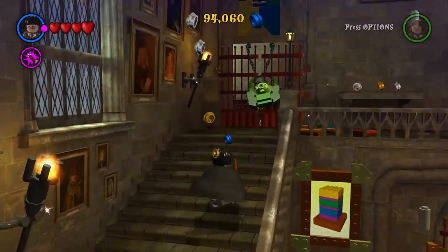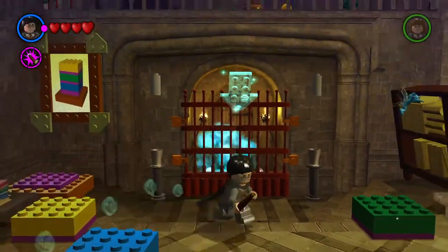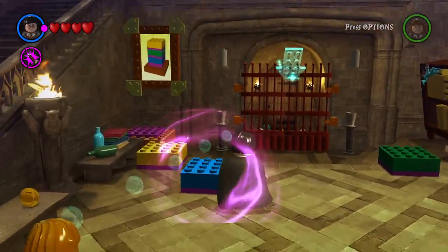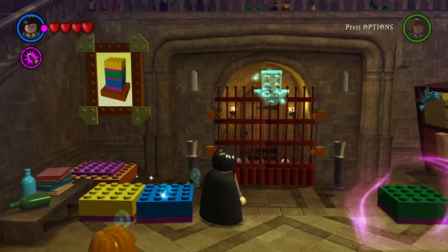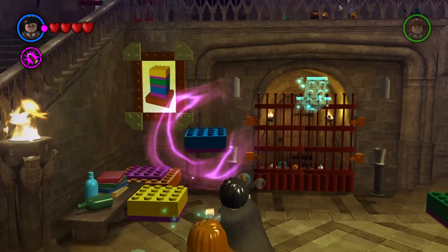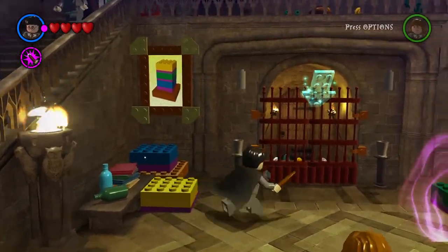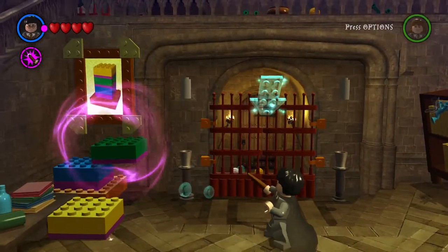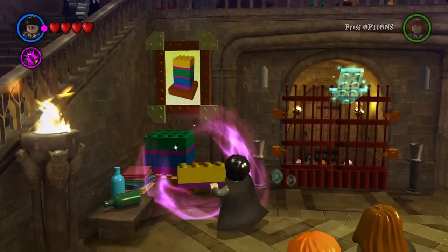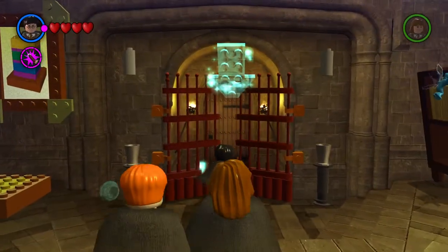Oh, we gotta go this way, but we can't — without doing... let's see what's next. Blue one, then the green one, and then the yellow one. Let's do the yellow one. Hooray, we can get in there now.